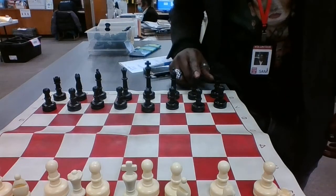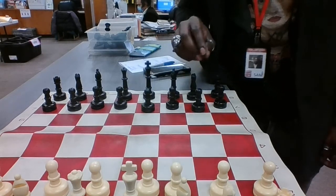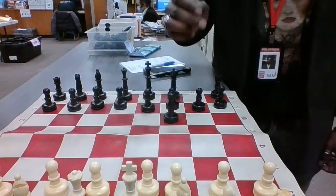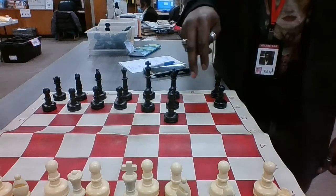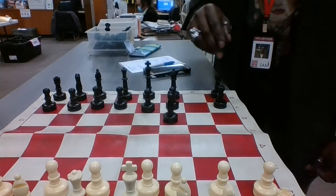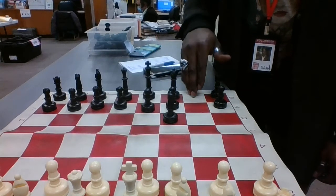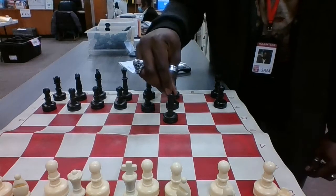The next piece we learned was the knight — one of the most unique pieces on the board. It is the only piece on the board that can jump over pieces, as long as you move it in the L formation. The L formation is a total of four squares. As long as you move it in the L formation of four squares, you can move it anywhere on the board and it can jump over pieces.